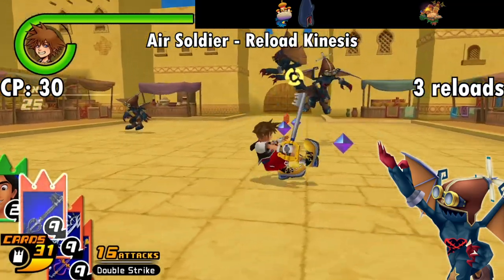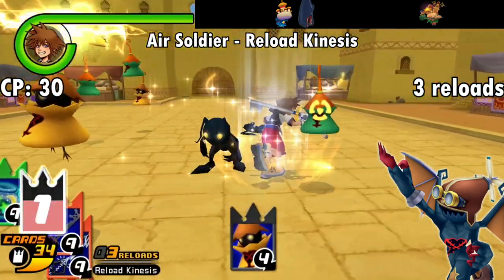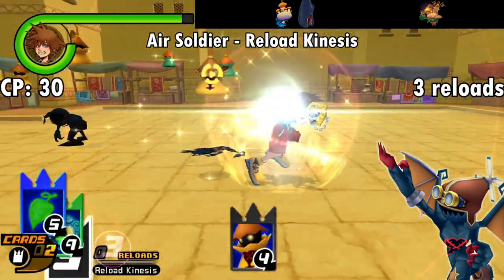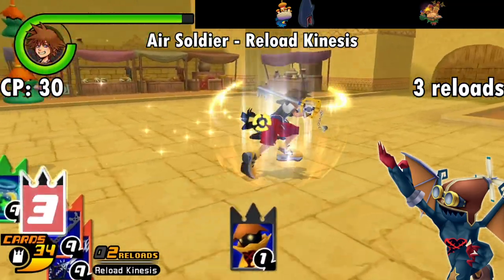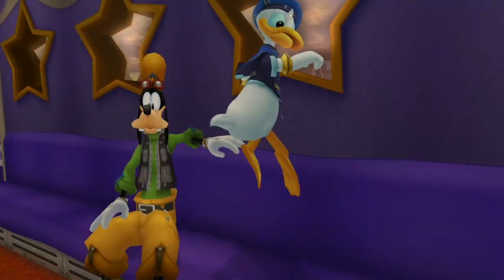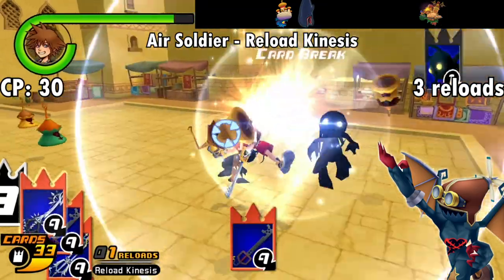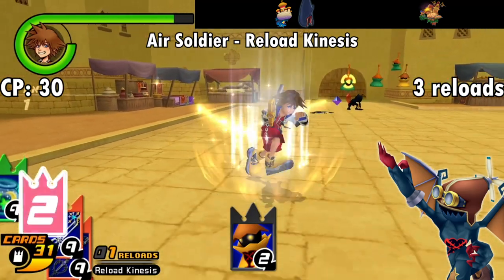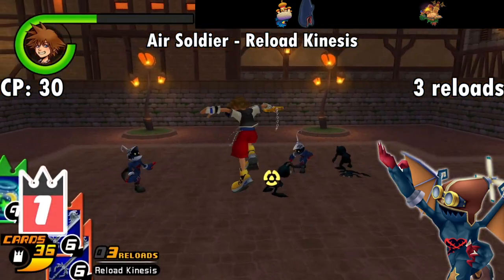Up next is the Air Soldier with an ability called Reload Kinesis. For 30 CP, this lets you reload while moving, whereas normally Sora has to plant his feet. This definitely has some uses, especially if you often find yourself ending up with a 3 on your reload counter, which pretty much leaves you a sitting duck or forces you to stop and start for a long time to safely reload. I could see it especially coming in handy during boss battles that might leave you stuck with a high counter. Bear in mind this effect only works while running, and not while mid-air jumping or gliding.